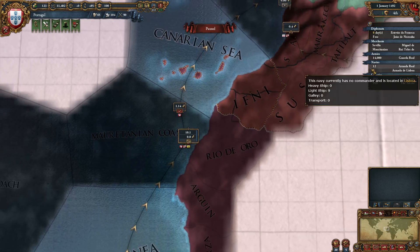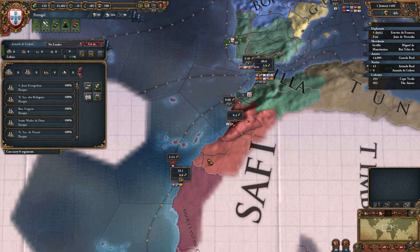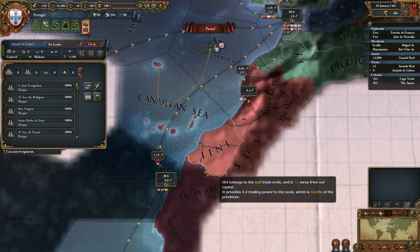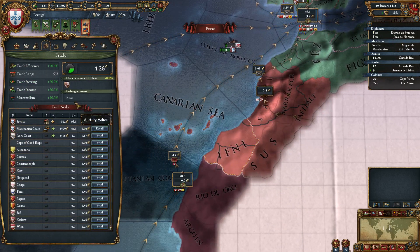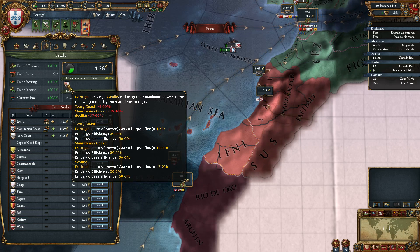If we increase our power here — for example by sending our ships to patrol the Mauritanian Coast — we wait for them to get there and our trade power jumps up to 48. Now we can see that we've actually hurt Castile even further because our share in the Mauritanian Coast is now up to 46.4.